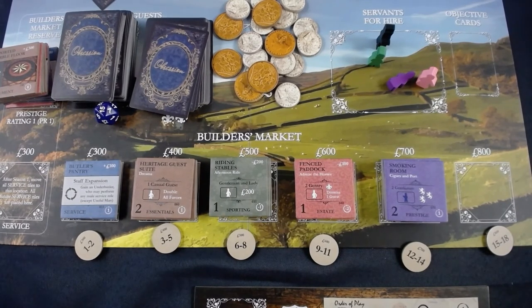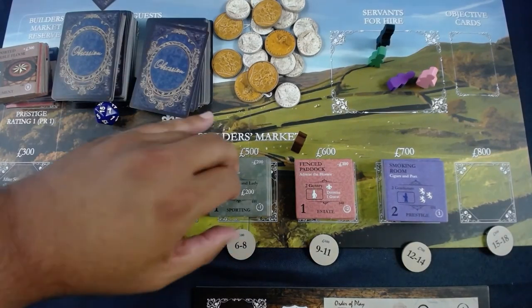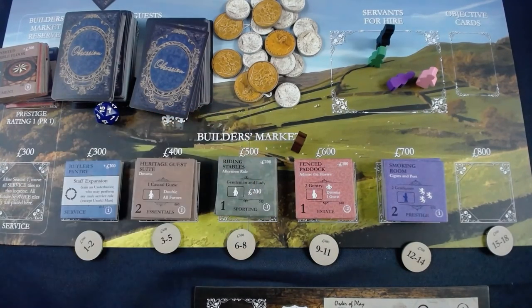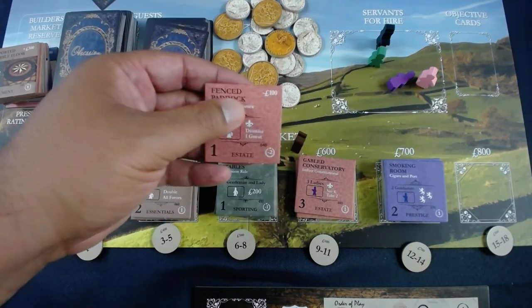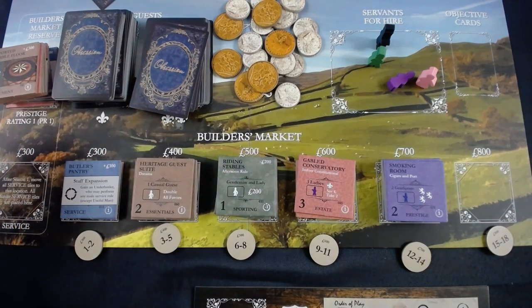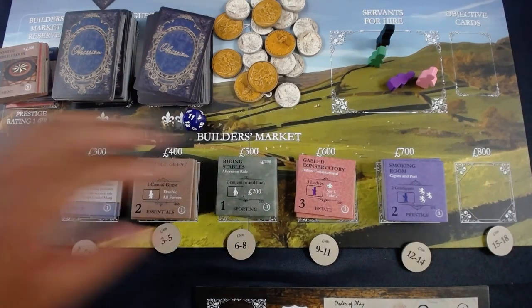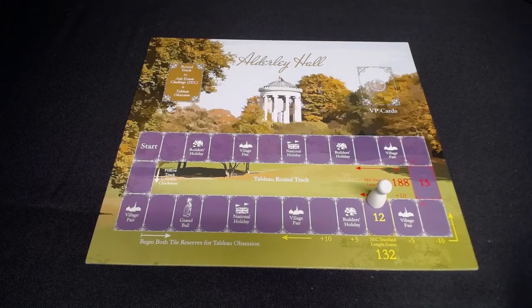Just to complete the game and have something to do next turn, I'll take the fence paddock — I can afford it with the builder's holiday discount and the minus-100. Rolling — an 11, getting rid of an 11-value tile — not a big deal. Technically this is the final round if I don't want a penalty.